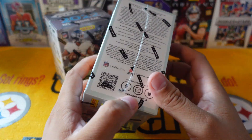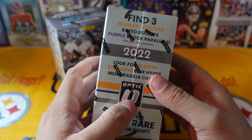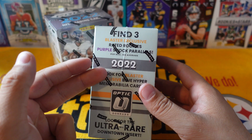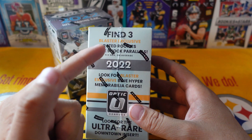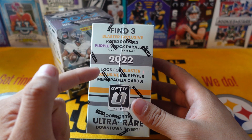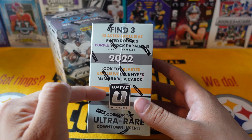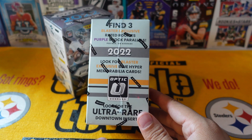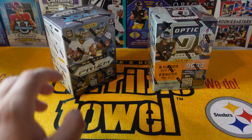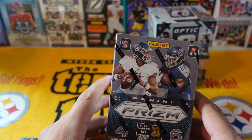I have a Walmart version of Donruss Optic. It says find three blaster exclusive rated rookie purple shock parallels, look for blaster exclusive blue hyper memorabilia cards, and look for the ultra rare Downtown inserts — so hopefully we can pull a Downtown in today's video.